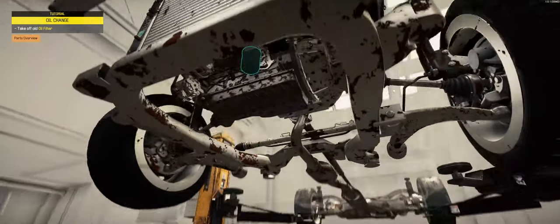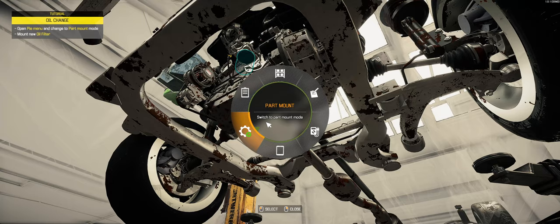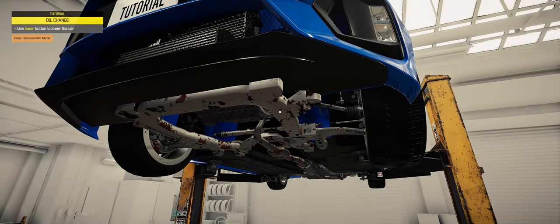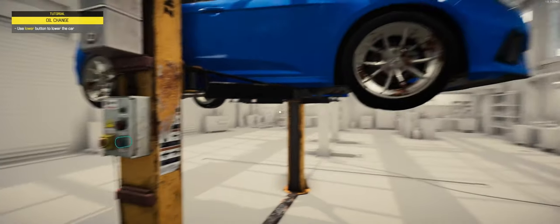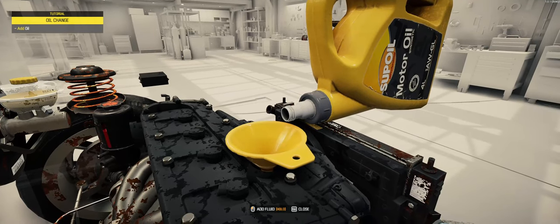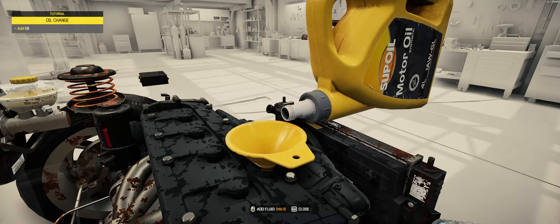Let's click on the suspension. Take that bad boy off — it's just gonna disappear for us. Part mount, brand new filter. There we go. All right, we need to lower it back down. Click on the engine and add some oil — don't want to forget that. That should be good.